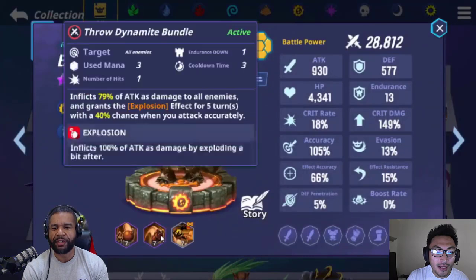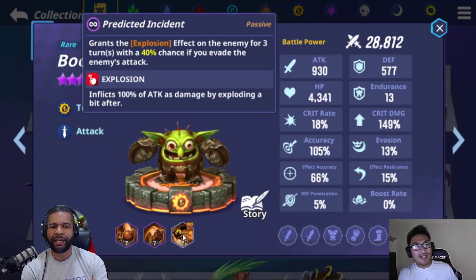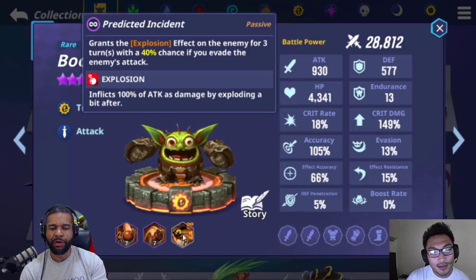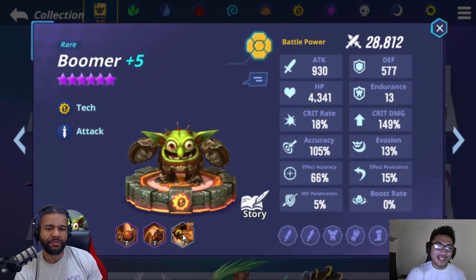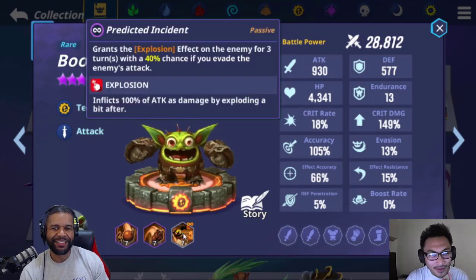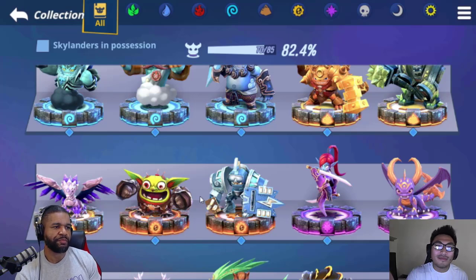One thing to mention that people might overlook: Boomer's skill three allows him to successfully evade and get another opportunity to put a bomb on the enemy. That might be worth throwing in an evasion enchantment, or using a Portamaster with an evasion buff — could be something fun to mess around with. Though I would highly recommend the shield Portamaster instead, because the amount of shield you get is just so massive. Moving on, Flash Wing support is going to be a unit you can't replace — she heals, applies defense break on skill one, and gives endurance up.